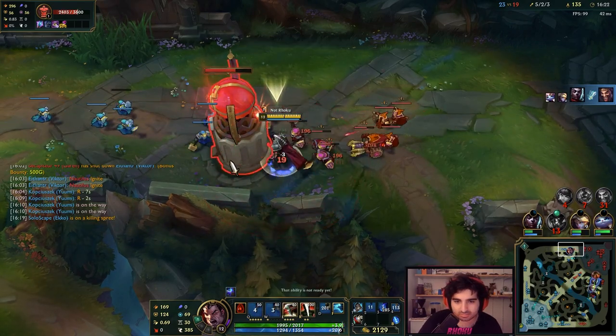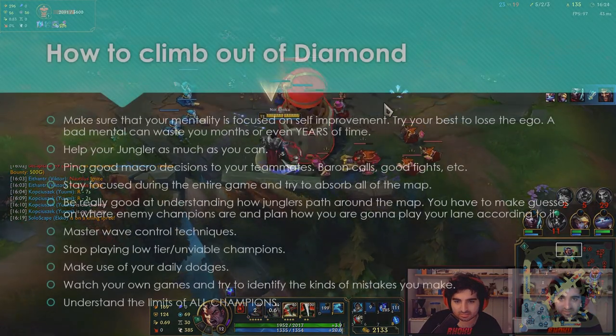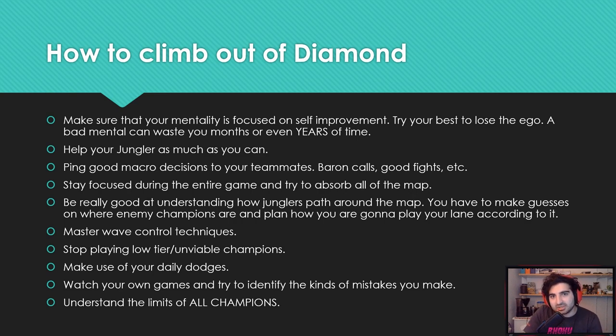Lastly, understand the limits of all champions. If you're surprised during a game as to how much damage a champion is capable of, then you lack knowledge. Understand what every single champion is capable of and how they combo things — not just top lane or who you're directly fighting, but every single champion on the map. If you can form this constant cycle of improvement and understand all the basic fundamentals of the game, you will be able to get out of Diamond and reach Masters.